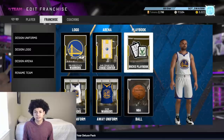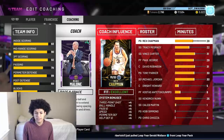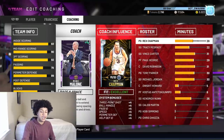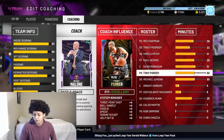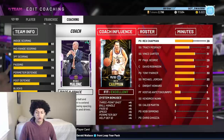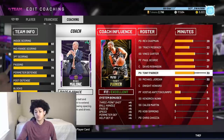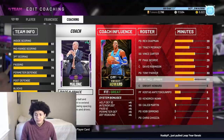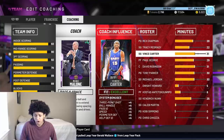The best coach in MyTeam is Amethyst Mike Malone. He costs 15,000 MT — a little pricey — but he gives plus four three-pointer to every player except the center, and plus four perimeter defense. Those two attributes — perimeter defense and three-pointer — are among the most important in MyTeam, along with ball handle and speed. Most coaches only give one or two good attribute upgrades, but Mike Malone gives you pretty much everything you need.